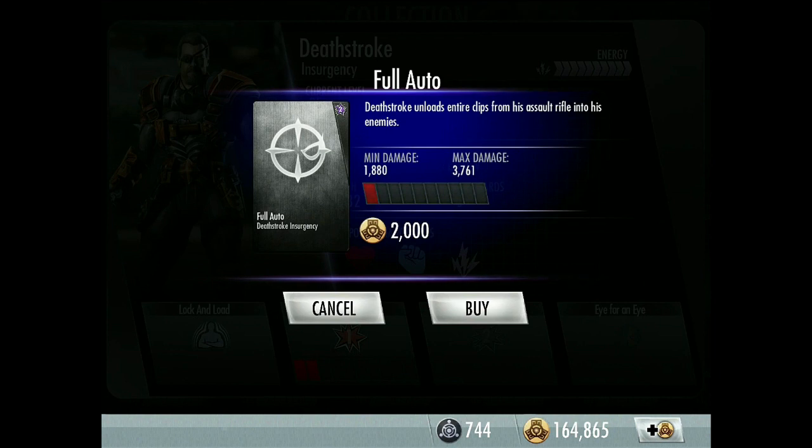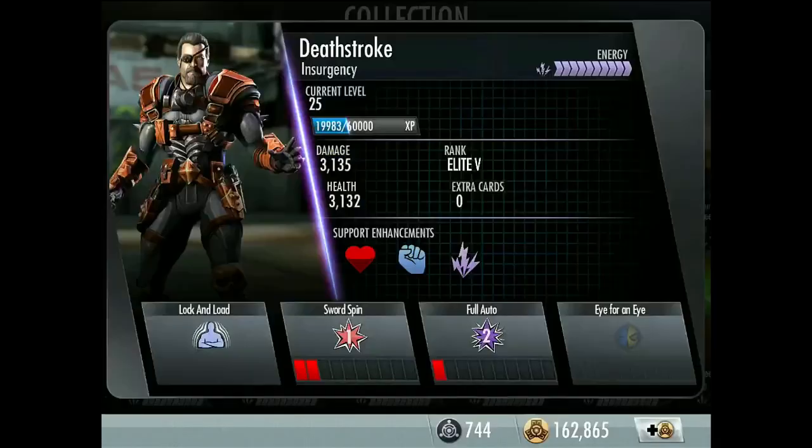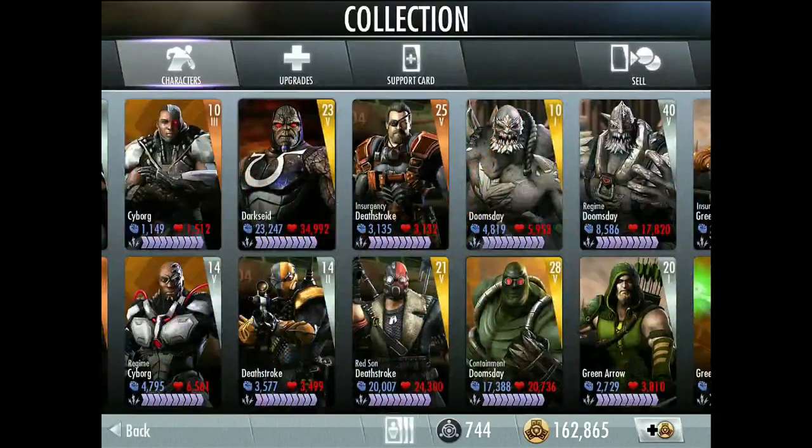Second move: Full Auto — Deathstroke unloads entire clips from his assault rifle into his enemies.